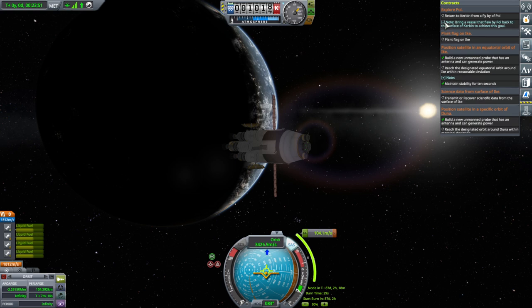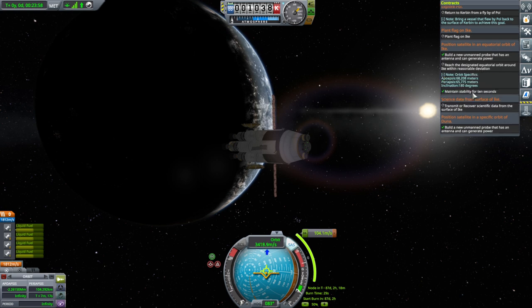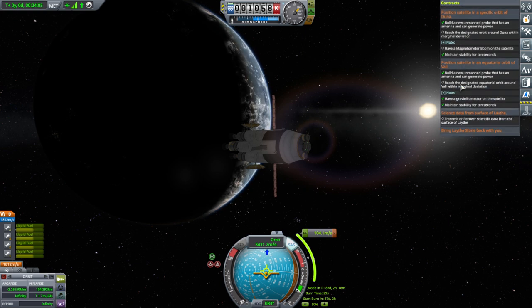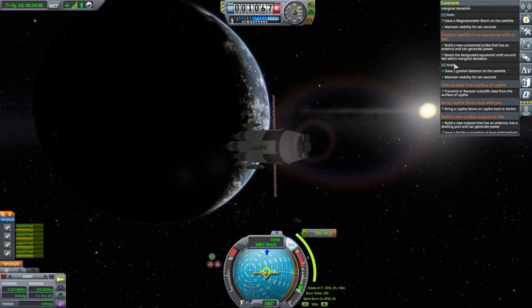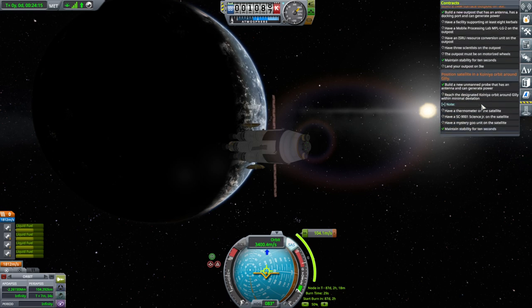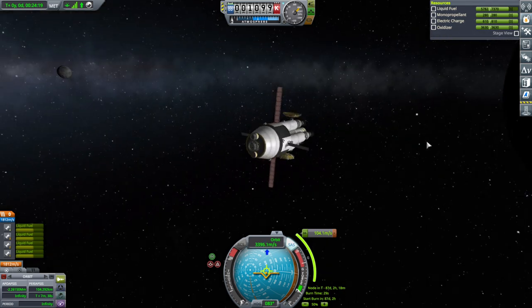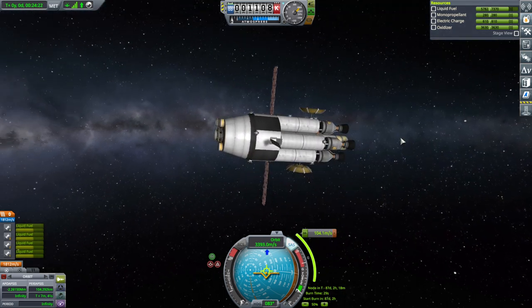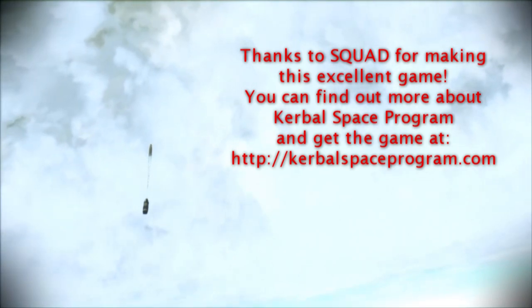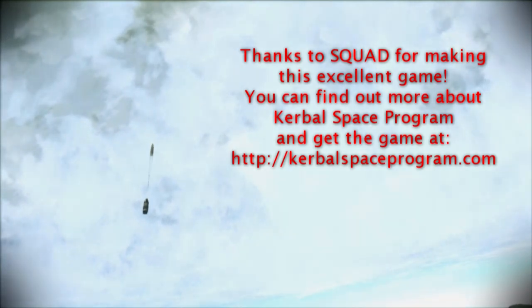We also have to remember to return to Kerbin from a flyby of Pol — that's another thing we have to do with the space plane. This refueler also has the Gravioli detector just in case we need to transmit data from the surface of Lathe and do Lathe science. We'll see if that ends up being possible with the space plane in the next video. With that, thank you for watching — I hope you enjoyed this video. If you did, please press like, and if you have any comments or suggestions, please leave them in the comment section below. See you next time.